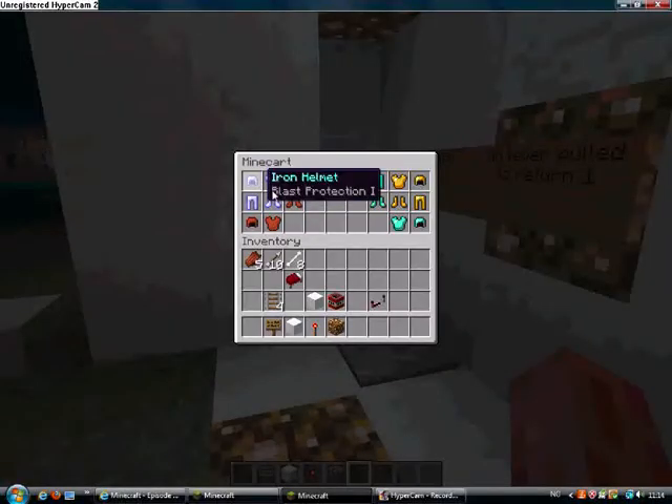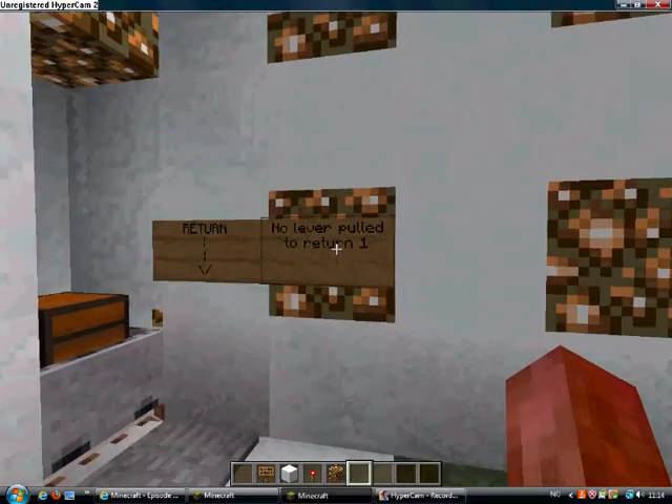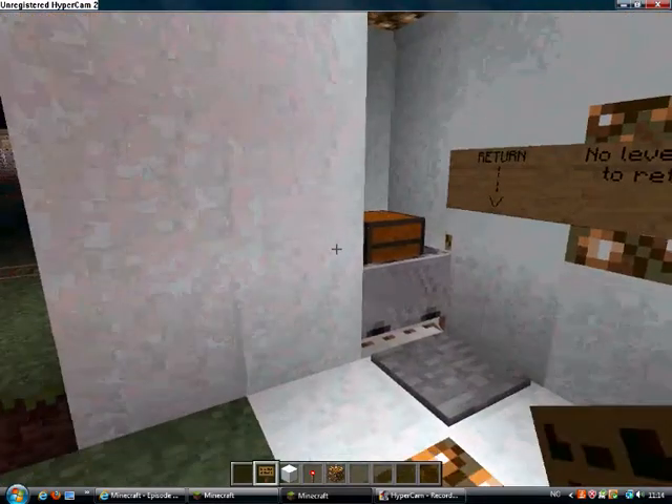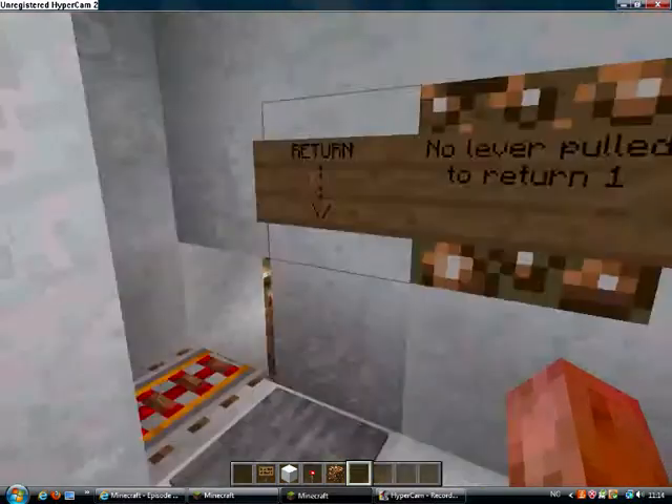And it has chiseled iron armor, leather armor, diamond armor, gold armor. And then there's return — I should change that, but that was off camera. So you should step on this pressure plate to return it.